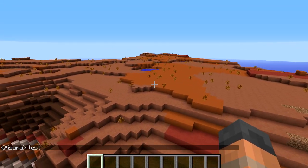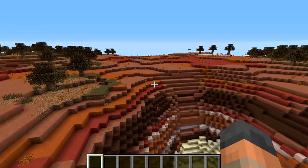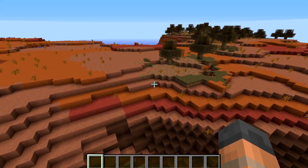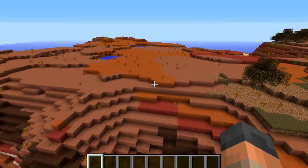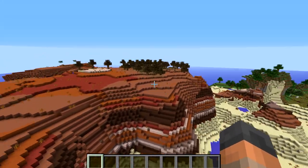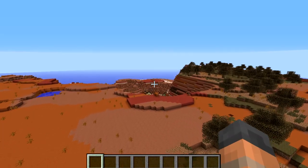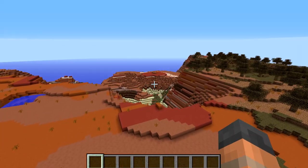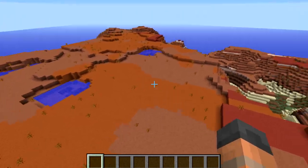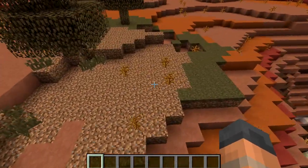Right now we are looking at the Mesa biome. This wasn't available to see in yesterday's snapshot because there was a problem that caused the biome to bug out when it was generated. This is pretty much what it looks like — I've had a little fly around and it spawns at different height levels. You can see in the distance there is one that is a lot lower down. There are different colours of hardened clay and stained clay, and also these dirt patches which grass doesn't spread onto.